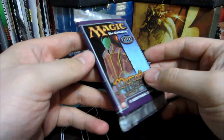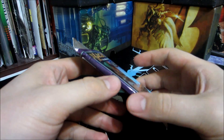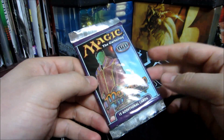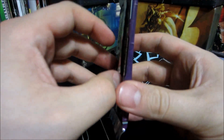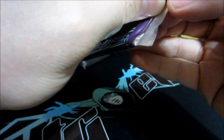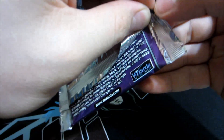Big money in this set is the Rishadan Port, which is like nearly $100, and the foil is stupid money. A foil Brainstorm as well is big bucks. Quite a lot of the foils in this set are worth quite a bunch of money, because if I remember right — please forgive me if I'm wrong — I think this is the third Magic the Gathering set that had foils in it, after the two Urzas.